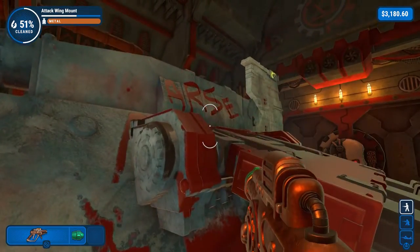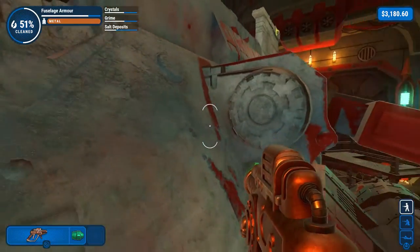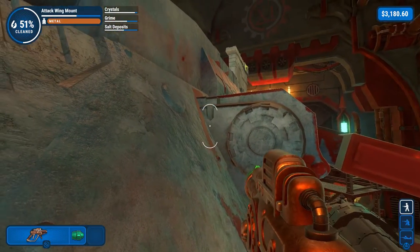Gotta be very careful around here, of course, because Arse is just up there. Attack wing, attack wing hinge.